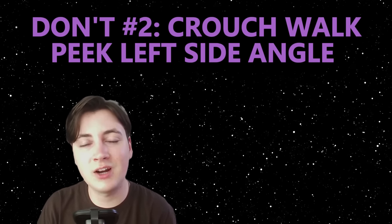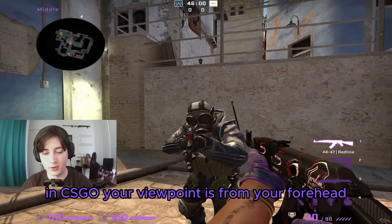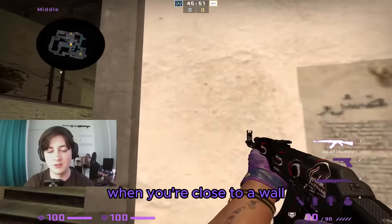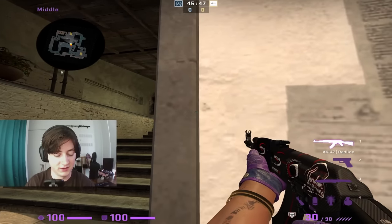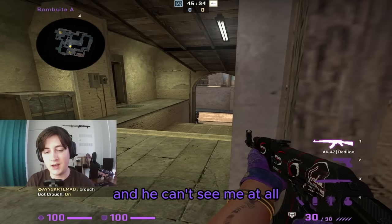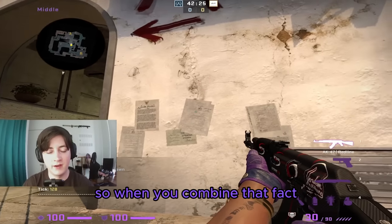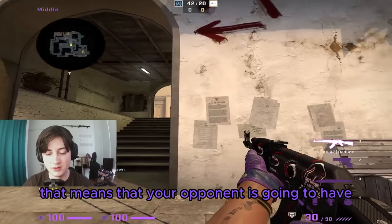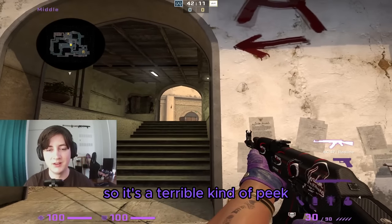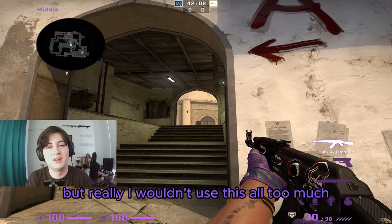Don't number two: don't crouch walk peek left-side angles. In CSGO, your viewpoint is from your forehead — that's where you see from and where bullets come from. When peaking left-side angles, more of your body sticks out to the left than the right. Combined with the slow movement speed of a crouch walk, your opponent will see your elbow or knee before you can see them, giving them plenty of time to react. It's a terrible type of peak in most situations.